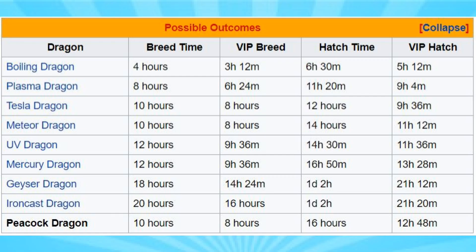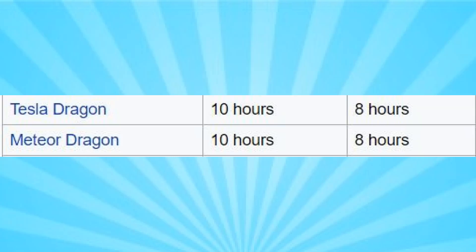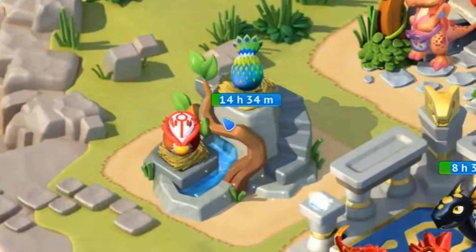The annoying thing about breeding the Peacock Dragon this week is that there is a shared breeding time with two other dragons, so you'll have no idea which of the three you have until you actually see the little egg sitting in your hatchery.